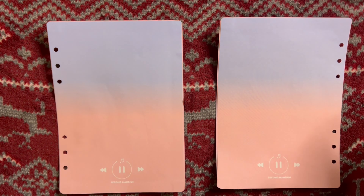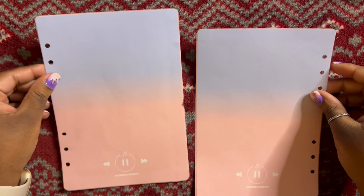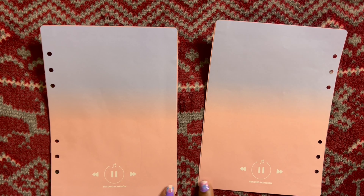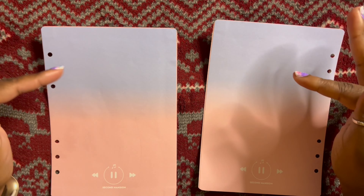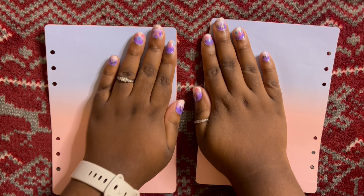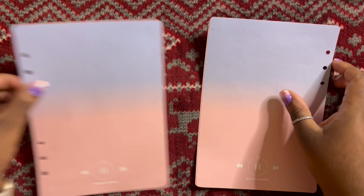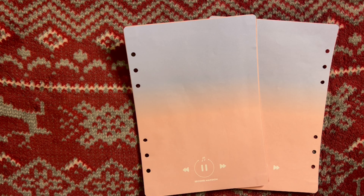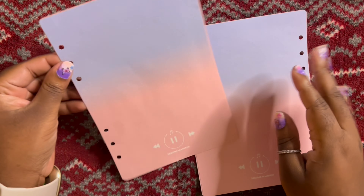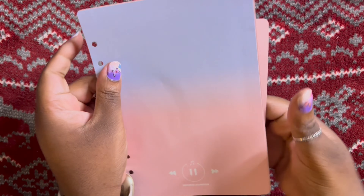I went ahead and did the back cover off-camera since I basically did the same thing. I put double-sided tape around the borders to make sure nothing peels up, then glue in the center to hold it. I let it dry a bit to make sure the glue was setting. I also cut off the corners because the pages had square corners while the binder covers had round corners, so I rounded them with scissors. Now the front and back covers are ready to start decoing.